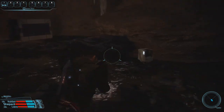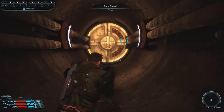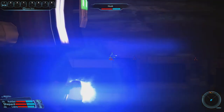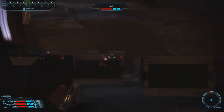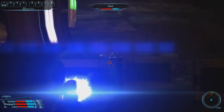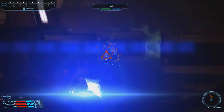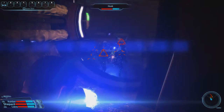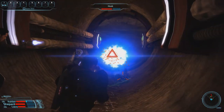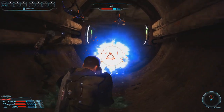The first room doesn't hold anything of value, but it's not a bad idea to familiarize yourself with its layout, as you might be forced to retreat back here in a bit. Proceeding into the main area, we feast our eyes on the sight of ten husks — this is the first wave. There are two strategies: rush into the main room and use its large area to keep moving and evade, or let them come to you and use this tunnel as a choke point. We're starting with the latter approach.